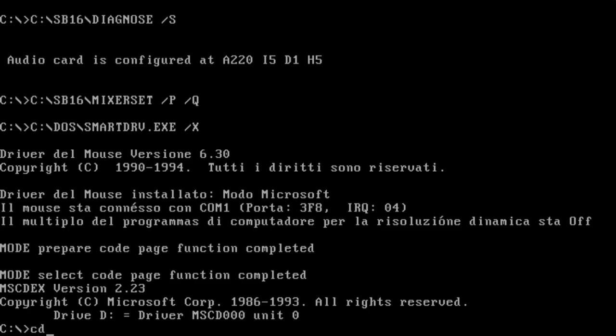If you want to install DOS, you have to do some modifications to the config. You need to activate the extended memory, do some stuff, and you have to install drivers for your CD, drivers for your Sound Blaster, and everything else.